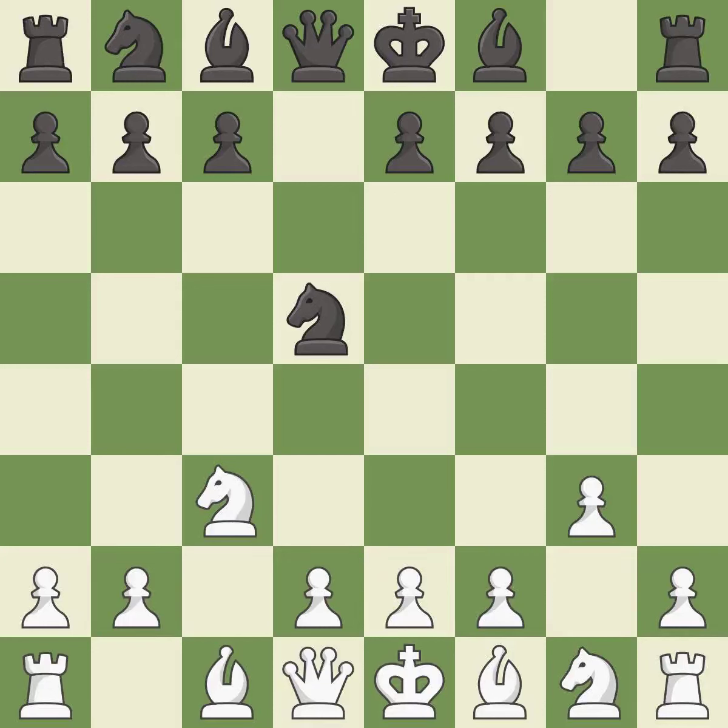G3 prepares to fianchetto the light squared bishop to g2, where it will control the center from the long diagonal. E5 gains space in the center and opens the diagonal for the queen and dark squared bishop to develop.